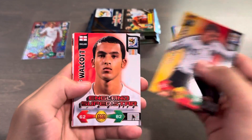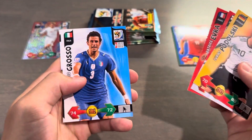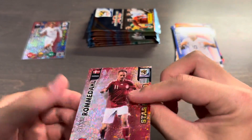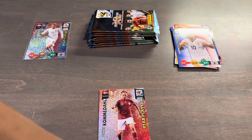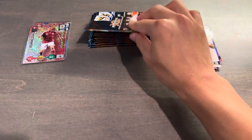Lucas Podolski, Theo Walcott, England superstar. I think England was the only unlicensed team in the set, which continued on to 2014 Prism also having unlicensed England players. Landon Donovan, and we have a star player of Dennis Romendahl of the Danish national team. Very cool there. Again, all of these are very much throwback names. Two packs, two star players.